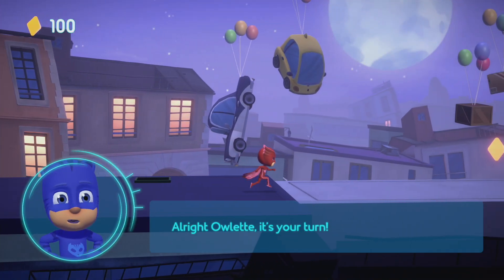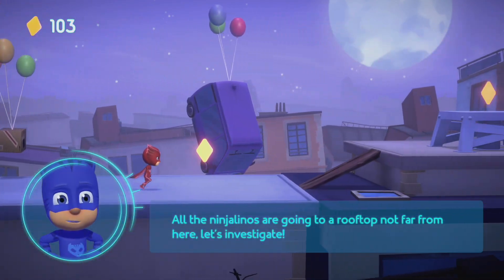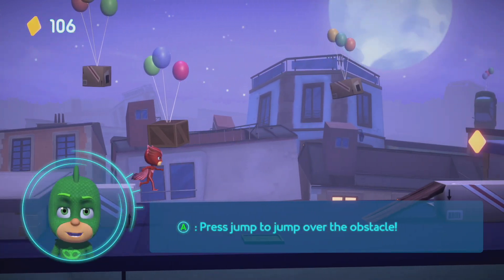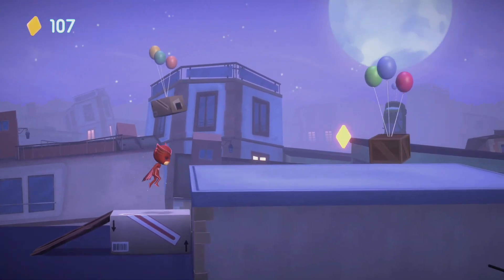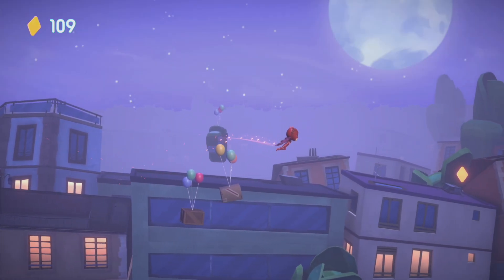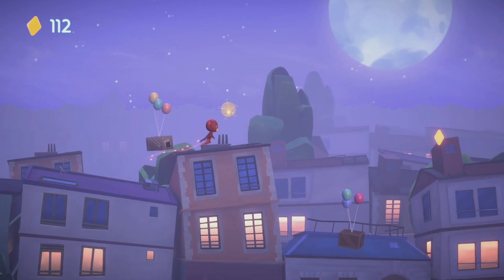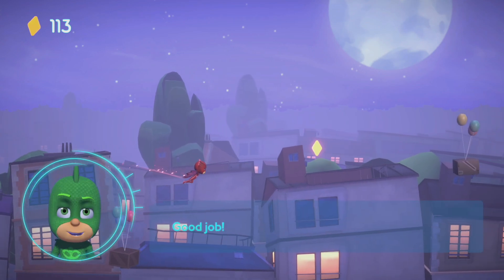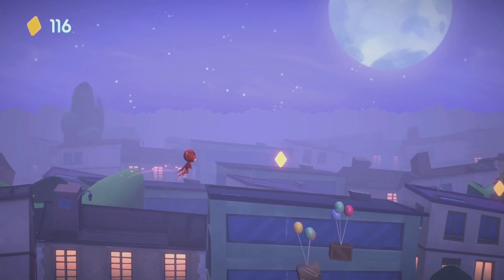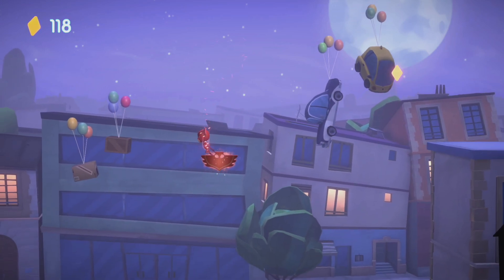All right, Owlette. It's your turn. All the Ninjalinos are going to a rooftop not far from here. Let's investigate. Press the jump button to jump over the obstacle. Good job. The computer shows an amulet nearby. Make sure you find it. Good job.